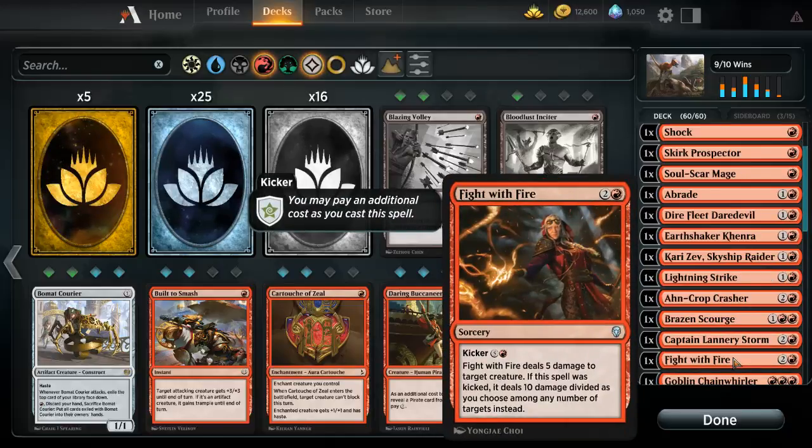Fight with Fire is a good card that gets used a lot in this deck. For three mana it deals five damage. I hardly ever use it for its kicker cost, so normally I'm not dealing ten damage — but if there are big threats on the field I might kick it. Five damage for three mana is great.